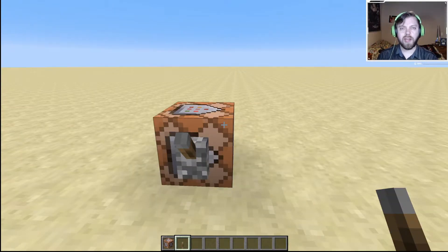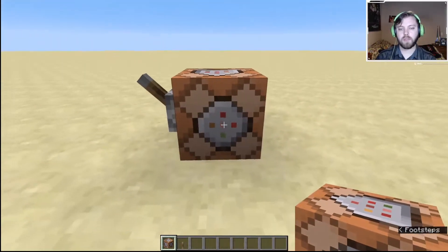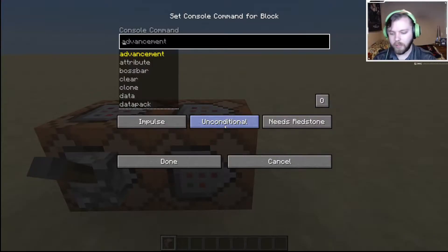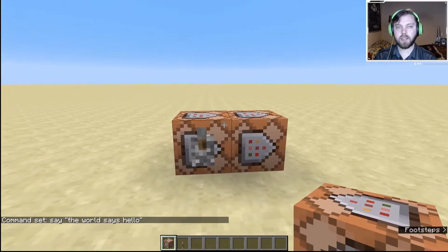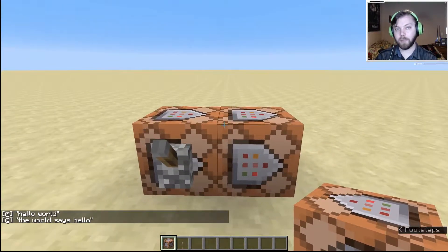Now you're probably wondering: why is a command block even useful? I can just type any command in the terminal and it'll work the exact same way. And you're right — but what makes command blocks useful is actually how you chain them together. The way you chain them is you follow the arrow and link them up, so when one activates, the next one will also activate. So this one says `say hello world`, and then the other one I put `say the world says hello`. Once I activate the first one, they both activate — hello world, the world says hello. And that's exactly what makes command blocks useful.